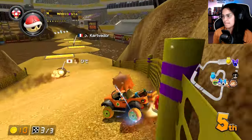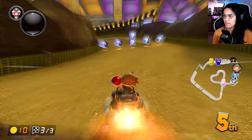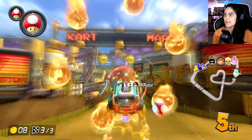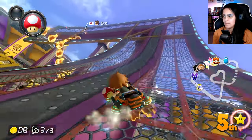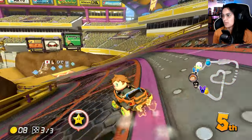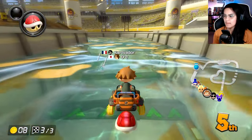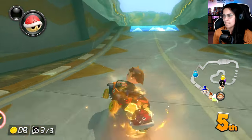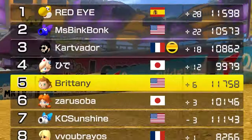Bullet coming in — gave him a little too much space. Blue shell coming in — really? That hit me? Now I don't have any defensive item. Try to outrun the star a little bit — oh, there's two of them. I only got a single box out of that — that's not good. Fifth place, I'll take it. Plus six.